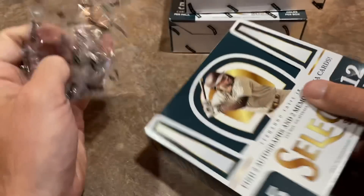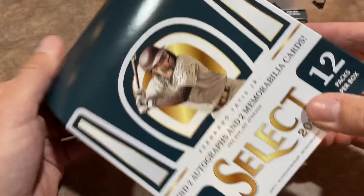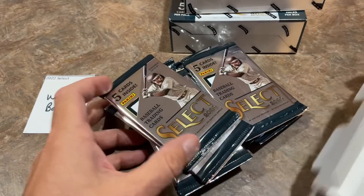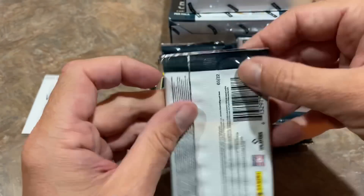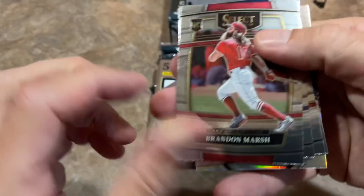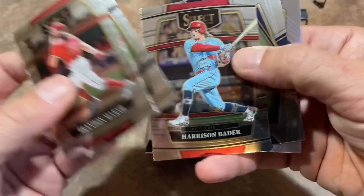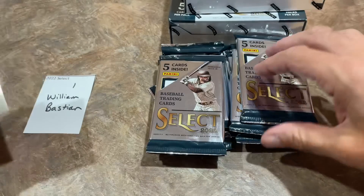Let's see what we can find. Hopefully the autos are good — hopefully they're not all just no-name guys. By the way, there's five cards per pack, 12 packs per box. These boxes run approximately $150 or so at most places, between $140 and $150. We have the Brandon Marsh card leading things off, then Aaron Savali, Harrison Bader, Aroldis Chapman, and Frank Schwindel from the Cubs.